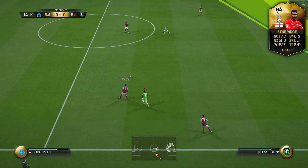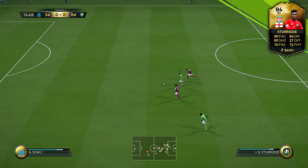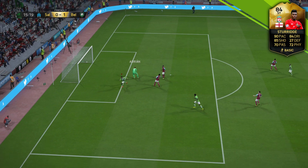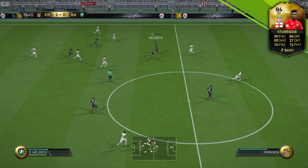Sturridge is six foot two and has a good bit of strength about him, so if you want someone to cross into, Sturridge could be that guy. Look at this goal here — I know my opponent made a big mistake, but the pace from Sturridge breaking through, the strength to hold off these defenders, and he even shows a good bit of balance to stay on his feet and eventually put the ball in the back of the net.